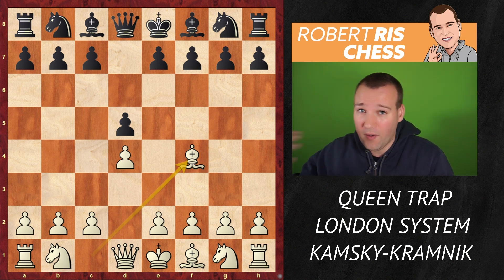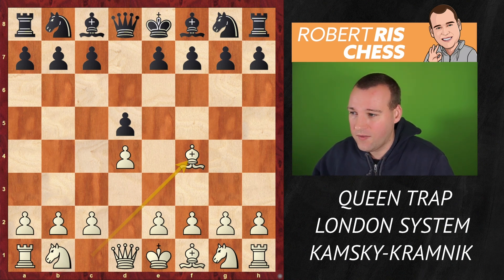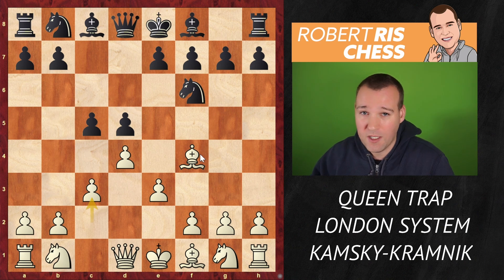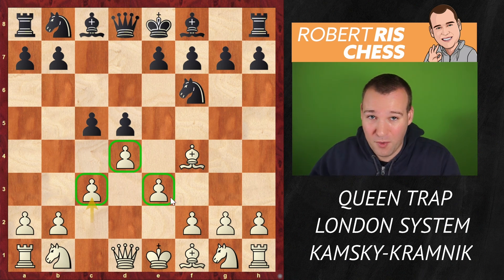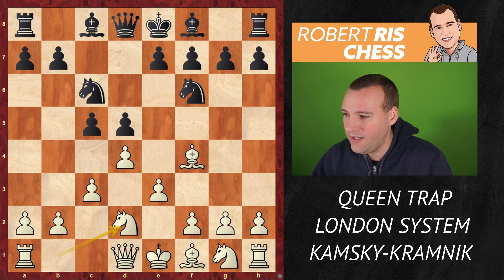After he retired from competitive chess and made his comeback, he started to avoid a lot of opening theory and he's one of the main specialists in this setup. It's very simple to learn. After Nf6, you place your pawns on the dark squares — the position doesn't have any weaknesses and it's rock solid, but it can also just explode anytime, as we will get to see. Nc6, Nd2, Bf5, Nf3.